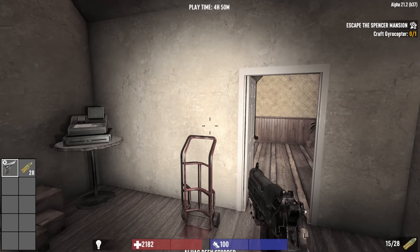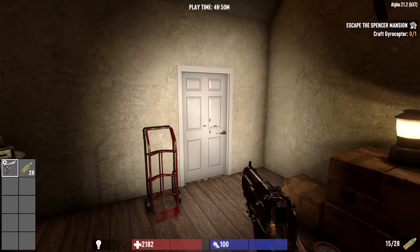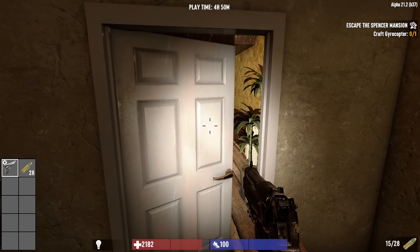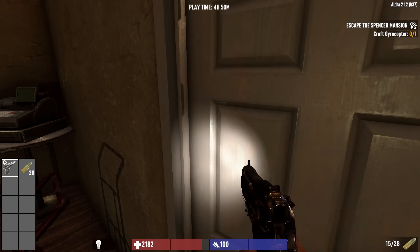All right, what are we in for this time? Close that door. Is it all quiet? No, usually every time I spawn in there's like 25 crimson heads that want to kill me, but today I think we're relatively safe.